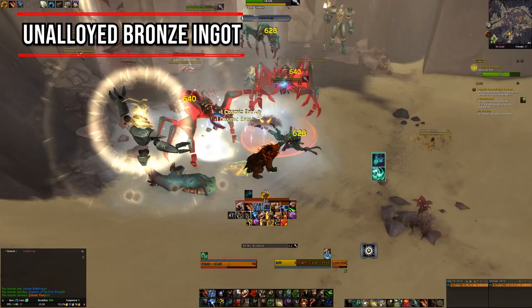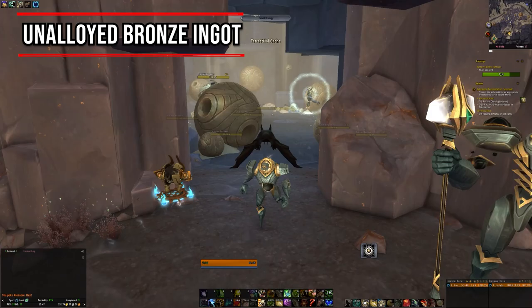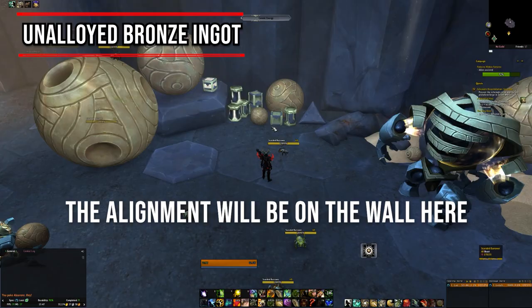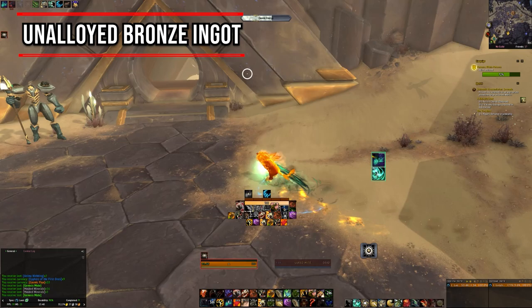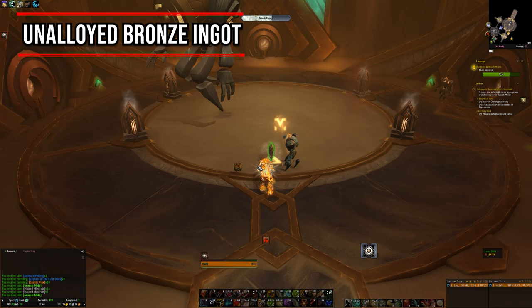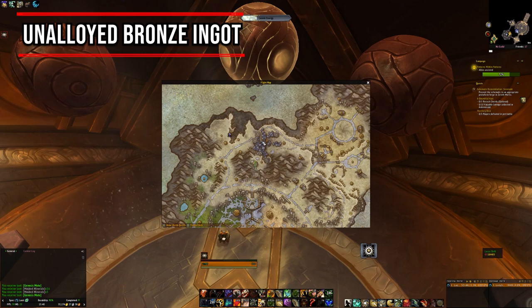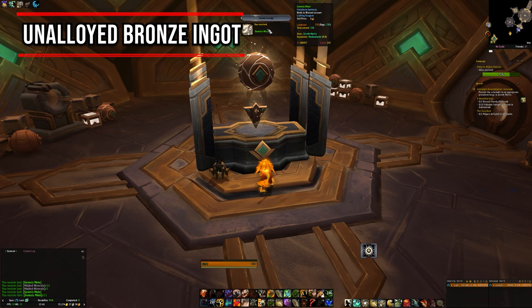The Unalloyed Bronze Ingot is the most fiddly but can be done solo. You have around a 10% chance per character per week, and it's account-bound so you can do it on alts and send it to your crafting main. Go to the coordinates and unlock the Repertory Alcove, then grind mobs outside to get at least 60 Cosmic Energy. Go up to the Gravid Repose, use the Locus Shift to the Interior Locus, then take the second Locus Shift to the Repertory Alcove. Inside, use the console and select the 4th dialogue option — Restore Genesis Potencies — which gives Genesis Motes and a chance at the Unalloyed Bronze Ingot. You can only select one option per week, so make sure you click the right one.